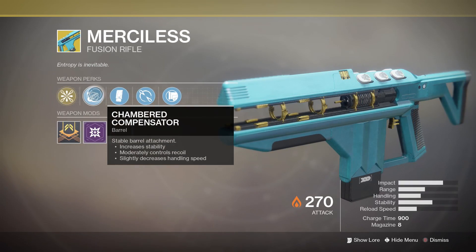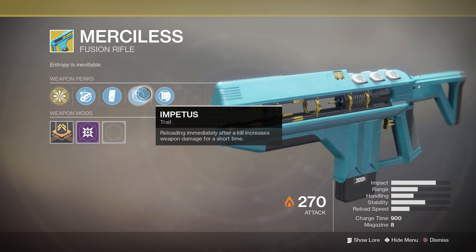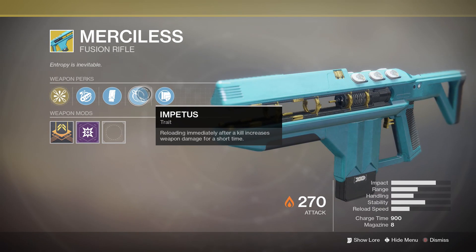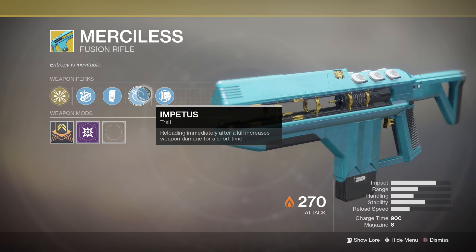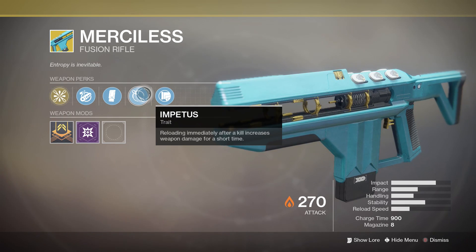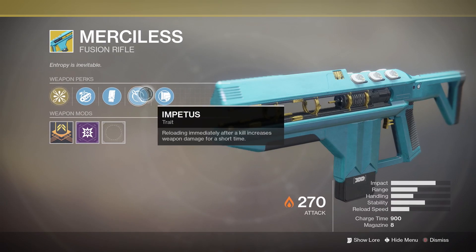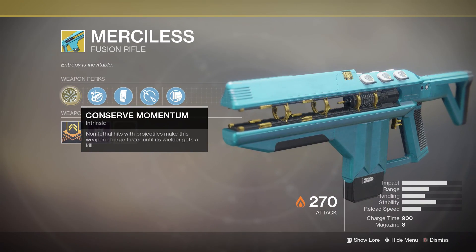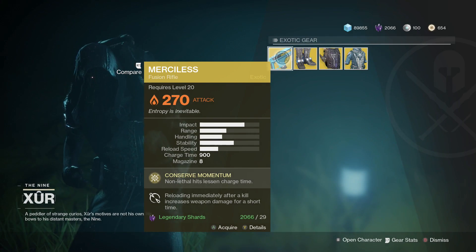It's also got Chambered Compensator, Extended Mag, and Impetus — reloading immediately after a kill increases weapon damage for a short time. So you've either got the whole thing of firing everything and doing massive damage, or fire a few and reload and still do pretty fair damage. It is almost viable in everything — fairly up there on the actual tier list. Pick it up if you have not got it — 29 legendary shards.